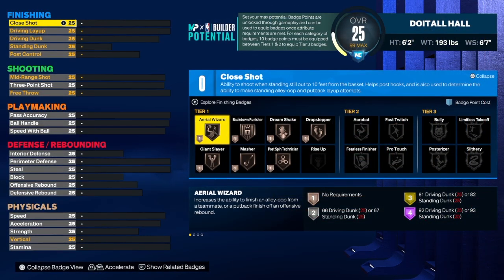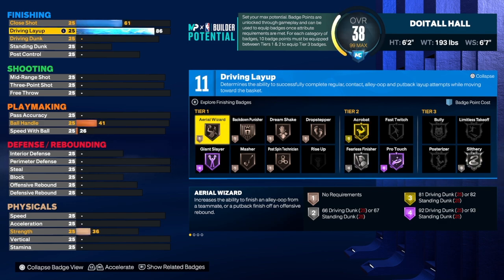Starting with finishing — if you want a build like Steph Curry, you know Steph doesn't do much dunking in games. You have to separate real life versus the game, and I understand that. With this build we didn't add any driving dunk. We went to the layup and took it to 84, which gives us gold acrobat — pretty good.